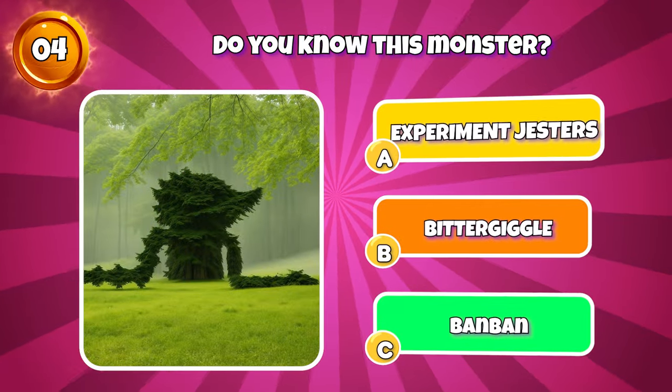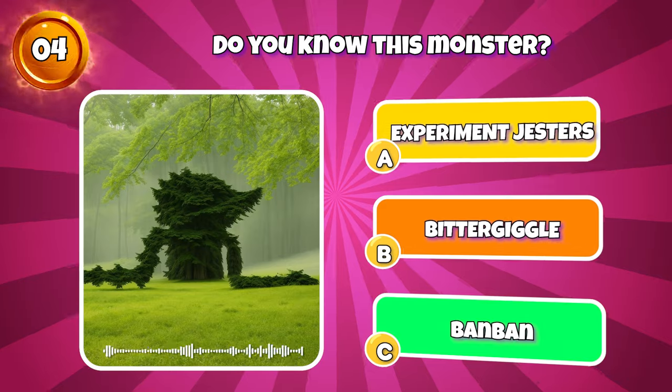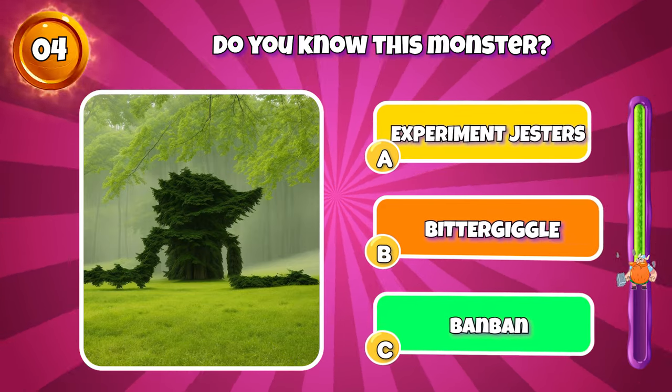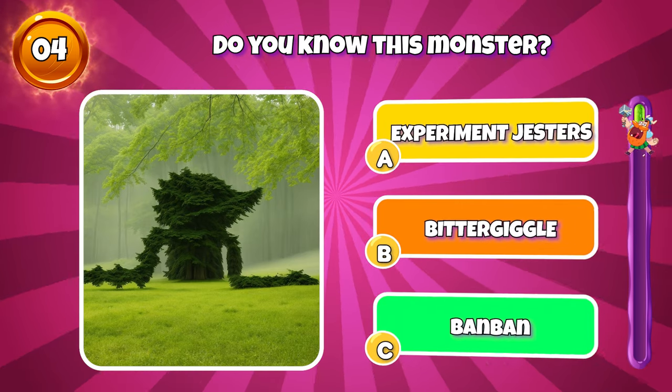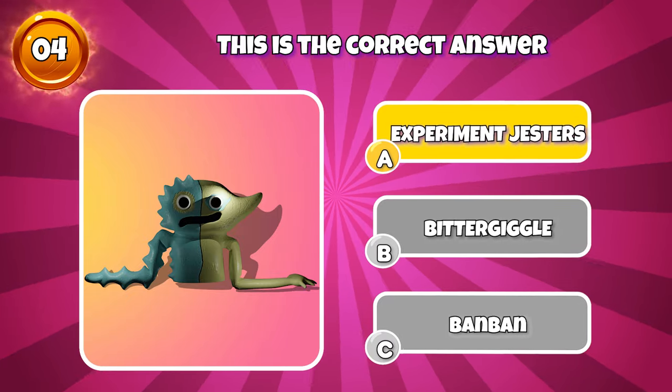Round 4: squint your eyes to guess this monster. "I just have to make sure I don't lose the other one." You're so good — it's Experiment Jester.